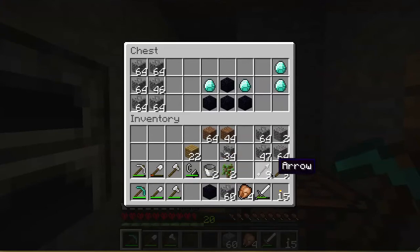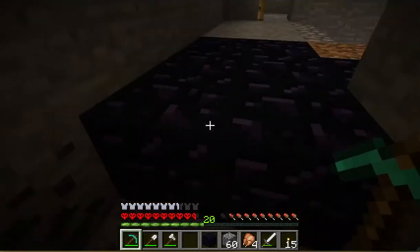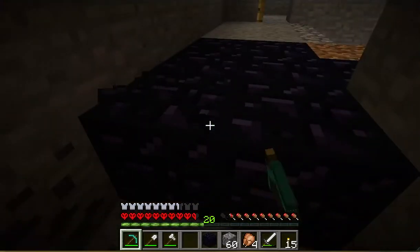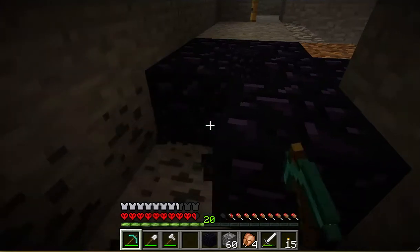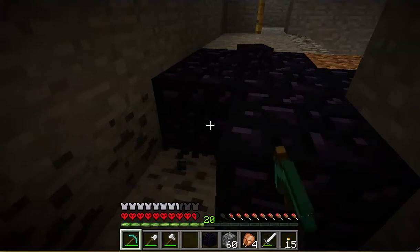I've got extra diamonds, so I'll be doing that. I might make a sword, maybe — I haven't decided what I'll do with the final two. But my thought was I can make an enchantment table as well. After all, I've got 20 skill points, so there's nothing wrong with that.